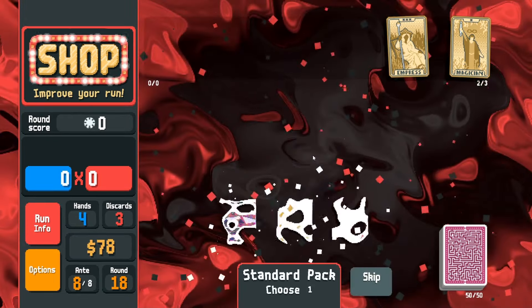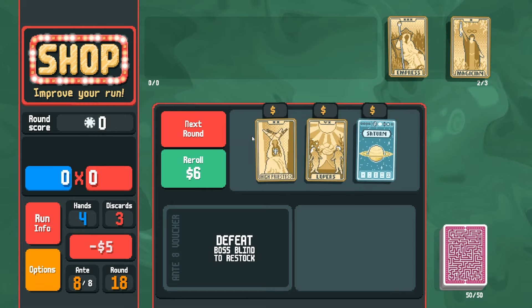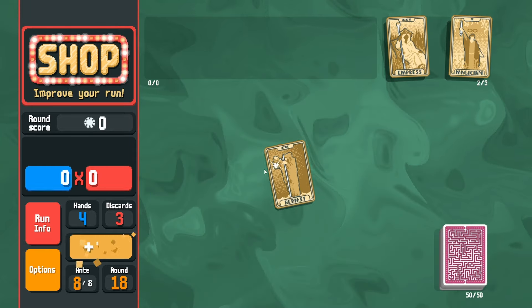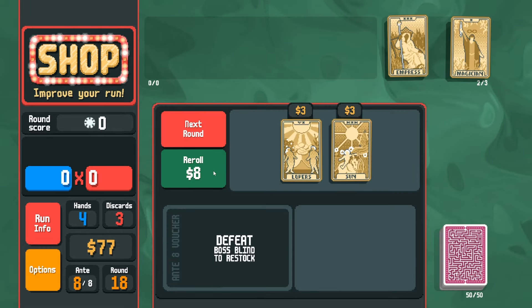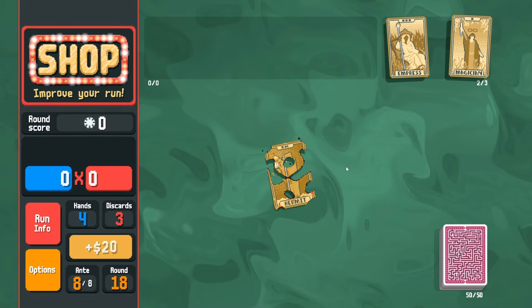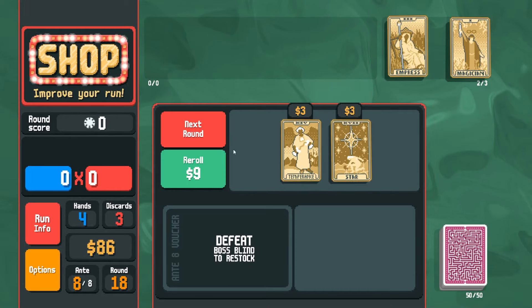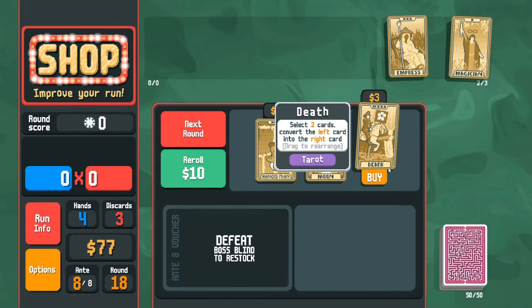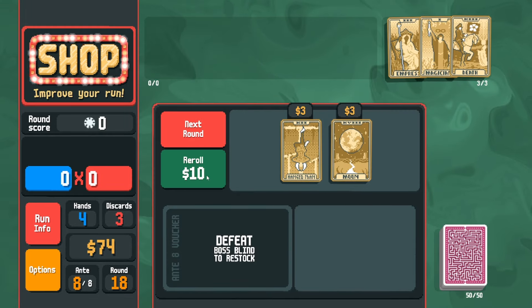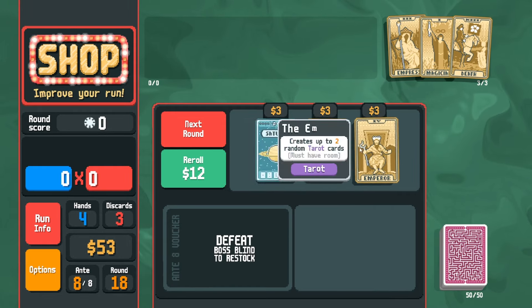Nothing we can really use in here — not the greatest pack in the world. So we skip. I have money, so I open up — maybe there's a chance of getting something cool. Hermit. Another hermit — I figure we're getting close to the end here, so might want to just start spending down. Nice, we get a death.